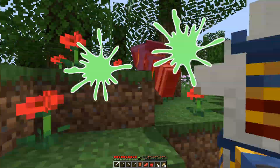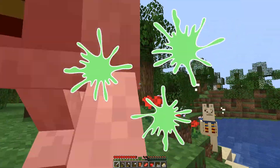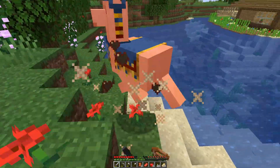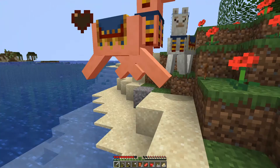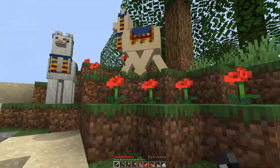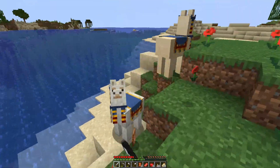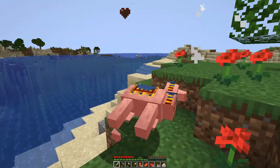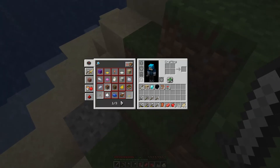I can hear the alpacas. Oh wow, they actually hurt — they're spitting on me! Little bastards! They drop a lead! That is amazing! And they also drop leather! That is exactly what we wanted!